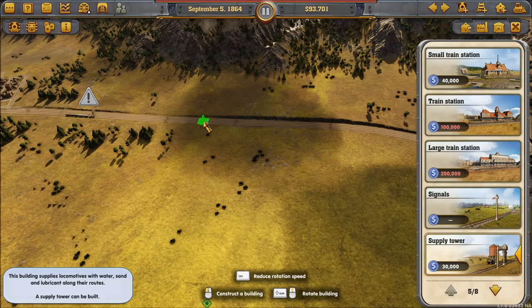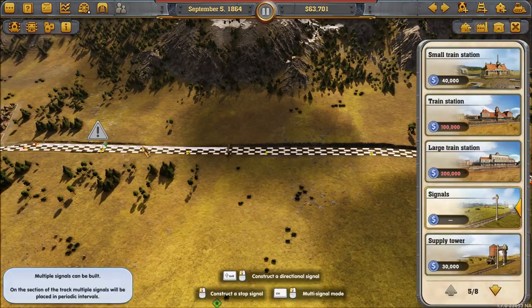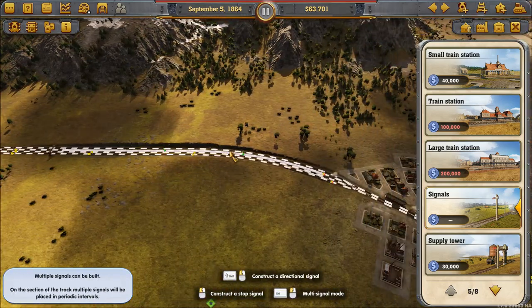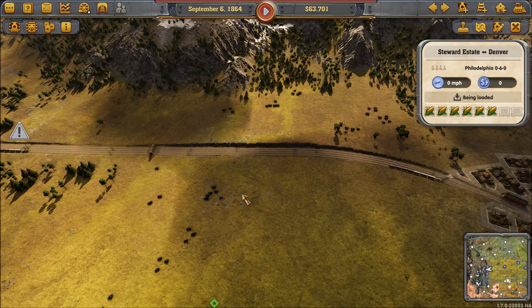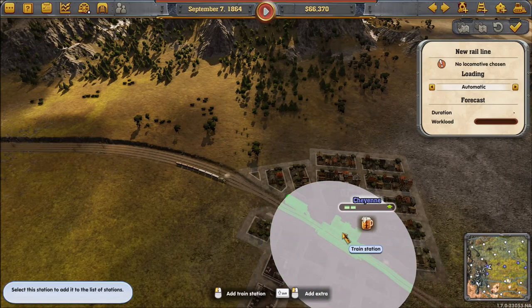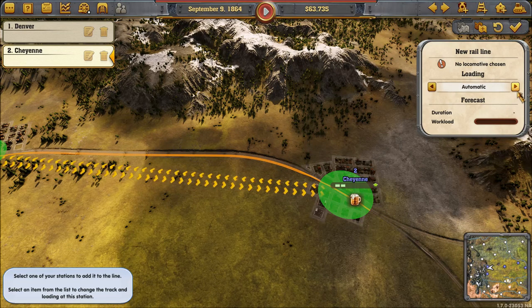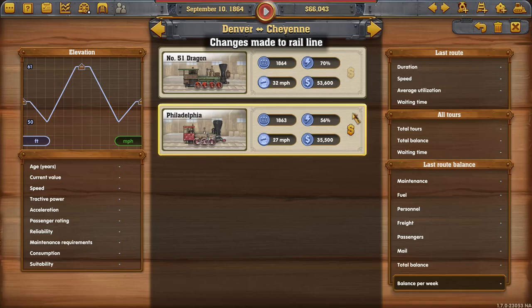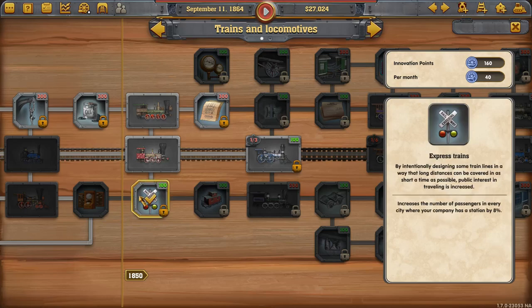We have enough money for the supply tower — right smack in the middle, awesome. Let's build the signals so they can go a lot closer. Now they're going. Let's get a freight train — we'll start it in Denver. That will be freight only and it needs a good freight train. We got some research: 100 innovation points. What is this? 'Increase the number of passengers in every city where a company has a station' — yes please.